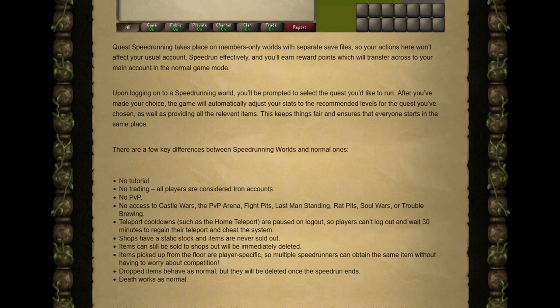Here are the key differences between Speedrunning worlds and normal ones: there's no tutorial, no trading, all players are considered iron accounts, there's no PvP, and no access to Castle Wars, the PvP Arena, Fight Pits, Last Man Standing, Rat Pits, Soul Wars, or Trouble Brewing.